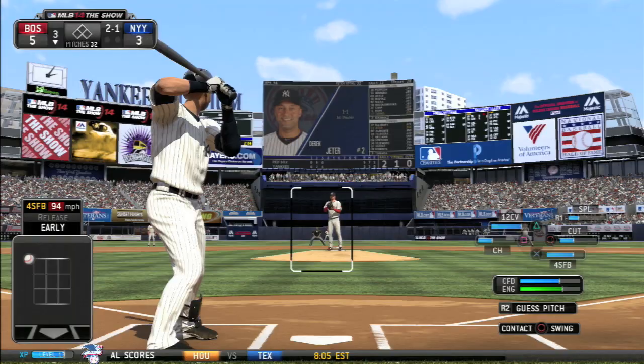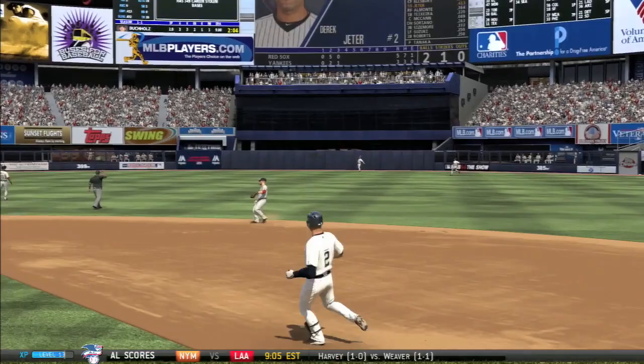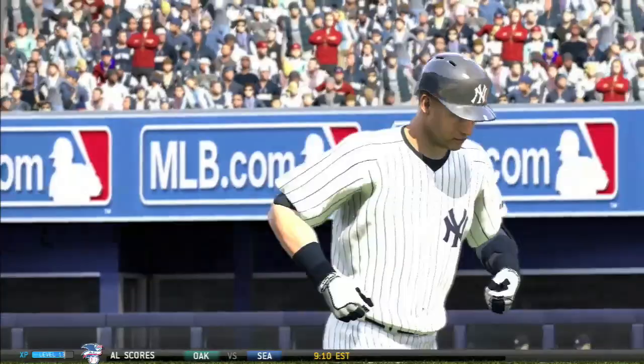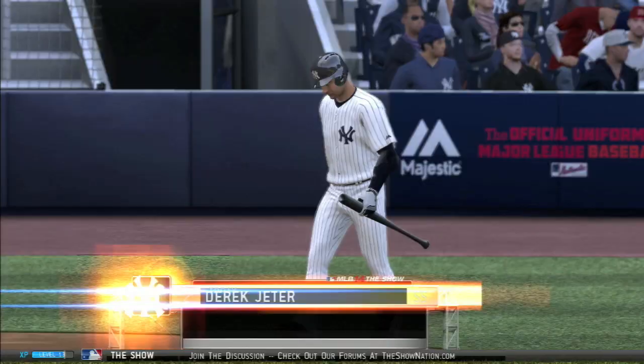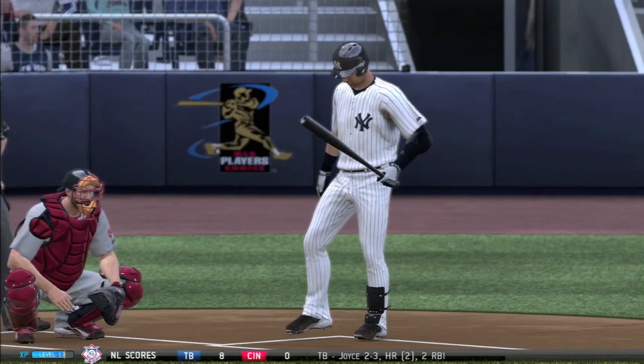It's 5-3 in the third — lots of runs today. Jeter's gonna hit this one to center field. Does it have any carry? No — warning track power at best; the center fielder corrals that baseball right in front of the warning track. Jeter gave it a ride, so he's 1 for 2 now on the game with that double in the first inning. No RBI though, because the runner was cut down at the plate.